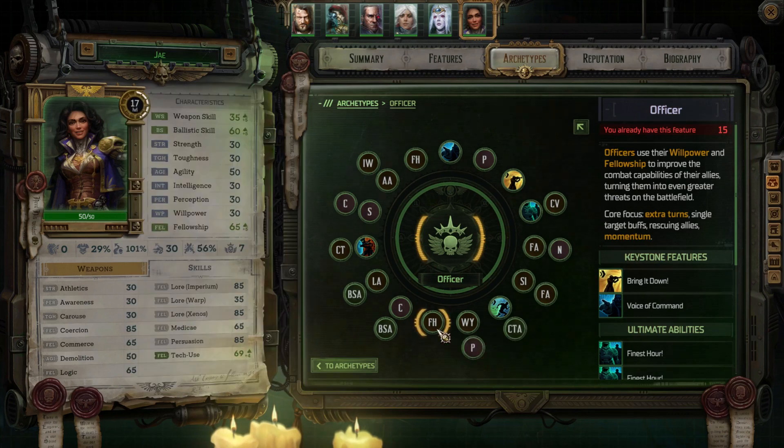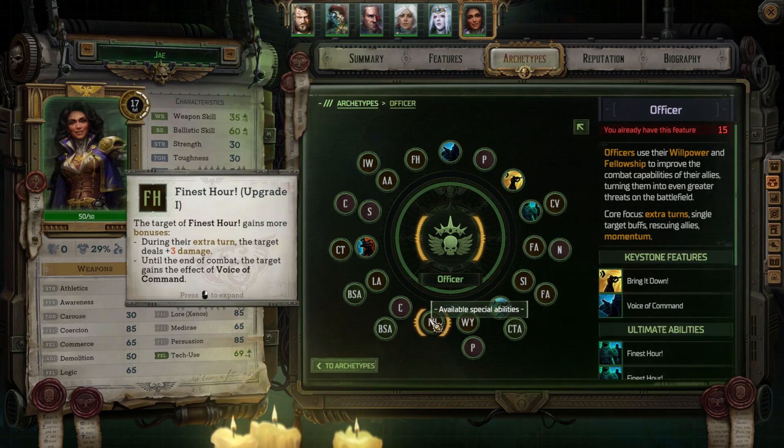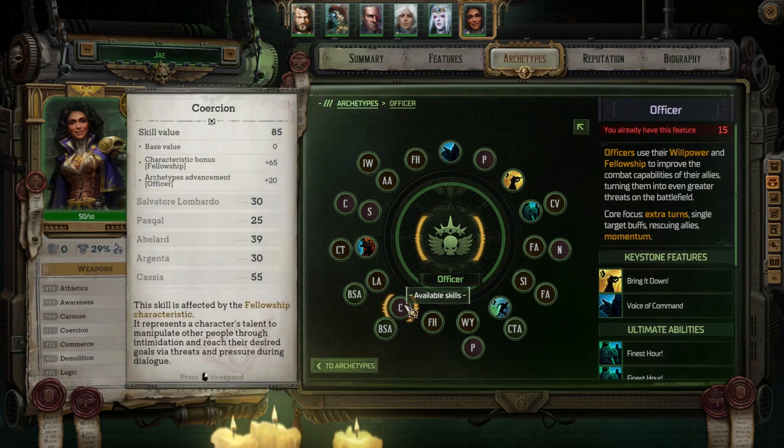Next I picked out Persuasion again — it's useful. For the Finest Hour Upgrade 1, during the extra turn the target deals extra plus 3 damage and they also gain Voice of Command automatically, which is really, really nice. I decided to pick Coercion for this next one — I'd heard from Slander that Coercion is a more useful ability to have in a heretical playthrough, so I decided to take that advice.